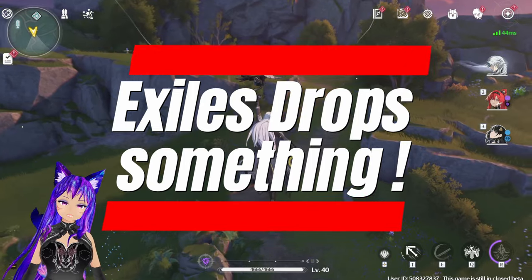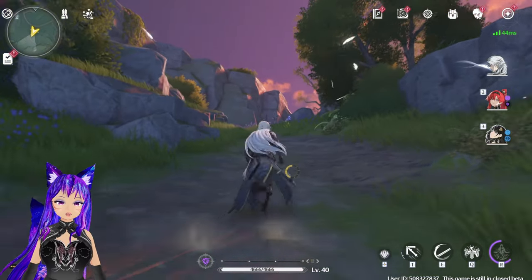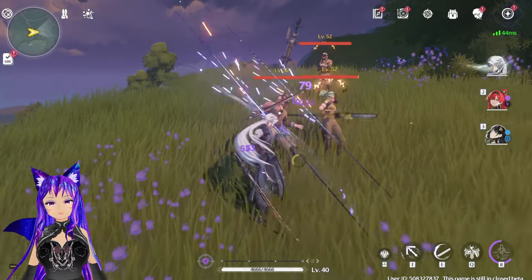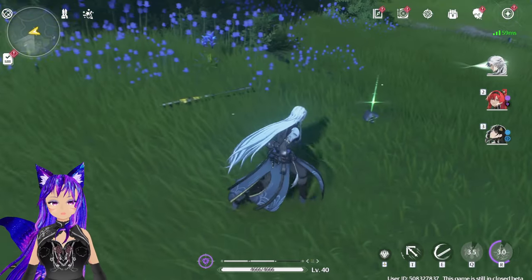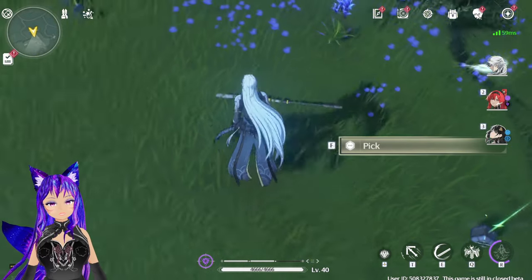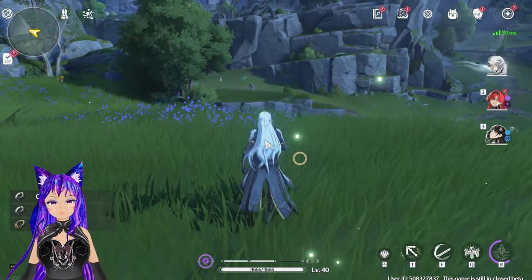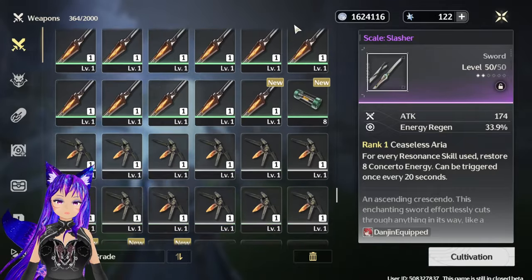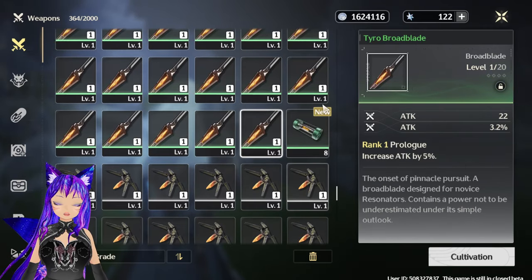Another thing: some of the Exile — the human enemies — can drop weapons, and you can pick them up. If we go check the weapon, as you can see, they dropped this weapon.